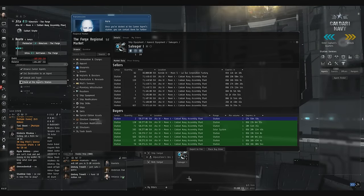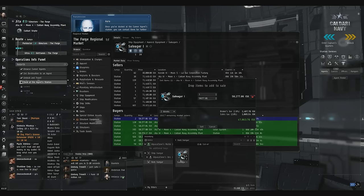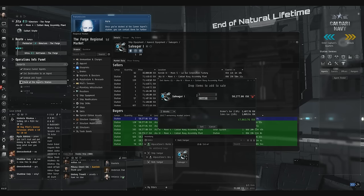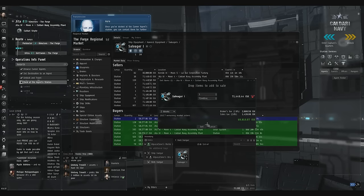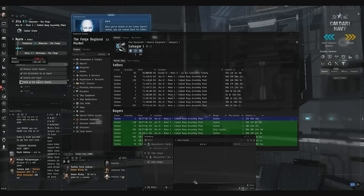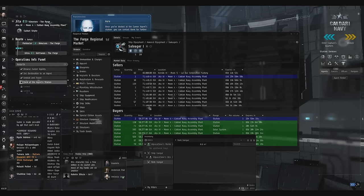Now mine's the highest buy order. I happen to have one of these already, so I'll show you the sell side. Say I bought that on a buy order — I'd come in, look at this price, and put it for one cent below this guy at 71,449.44. Then you see my net here after all the fees and taxes — I can expect to make about 15,000 to 18,000 ISK for every round trip.